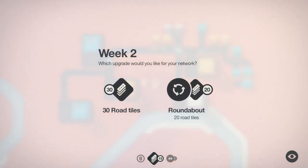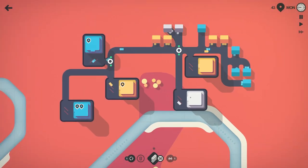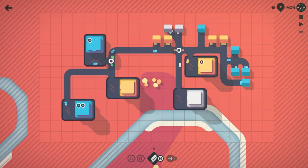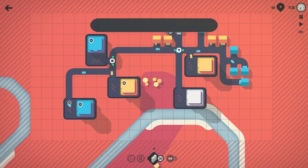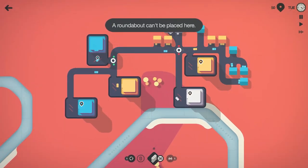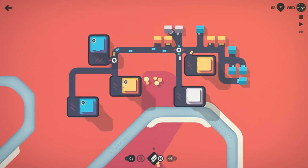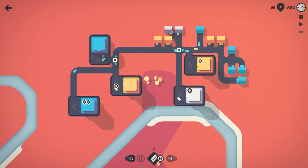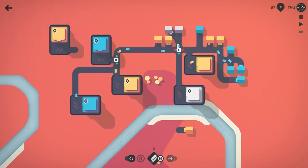Let's take the roundabout and bring this over — perfect, just like that. Everything is hooked into the network just like we want. We can't squeeze a roundabout in there, it's a little too tight. That'll probably get pretty congested here soon; hopefully the stoplight helps a little bit. That yellow just spawned and he's across the water.